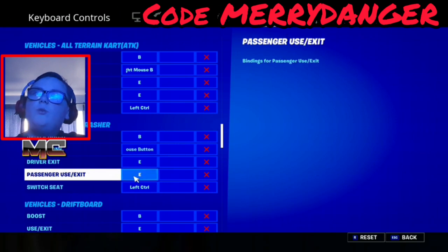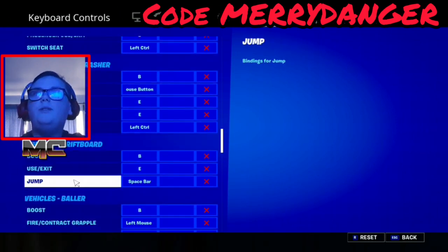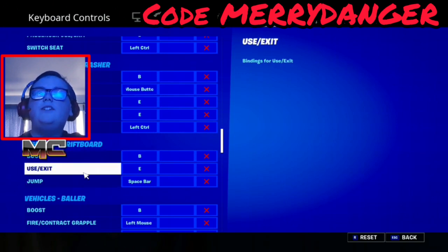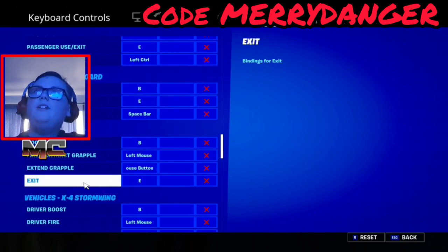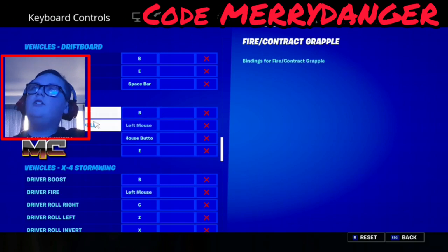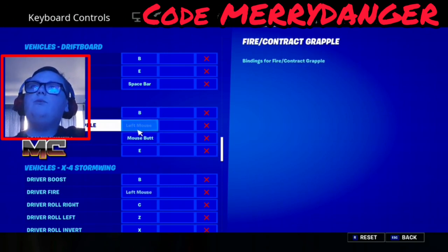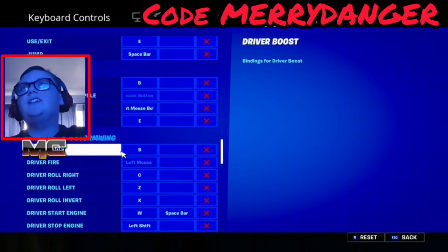For drift board: B is boost, use is E, and jump is space. The baller boost is B — so pretty much every single boost will be B. Contract grapple is left mouse, extend is right mouse, and exit is E.